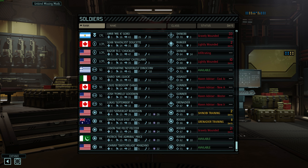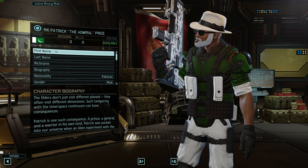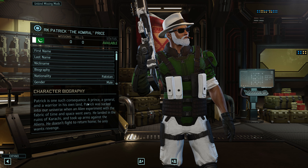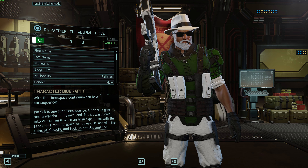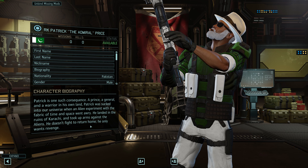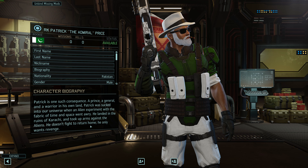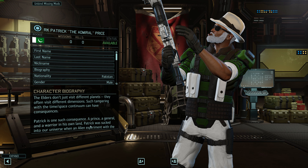11 people on intel now - that is fantastic. We have no new supplies coming in so we can't help the GTS. Let's take a look at the new characters. The Felts has two - he's gravely wounded for 21 days. Character info: 'Never surrender, never give up - a long-time loner taking out any vulnerable ADVENT available, this man has finally joined the official resistance to help end the alien menace.' Finally the Felts finally got on board - the first thing you're gonna do is go take a nap in the infirmary for a month. Here's the Admiral - 'The Elders don't just visit different planets, they often visit during different dimensions. Such tampering with the space-time continuum can have consequences. Patrick has one such consequence - a prince, a general, and a warrior in his own land.'